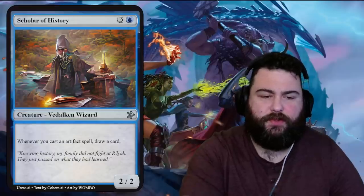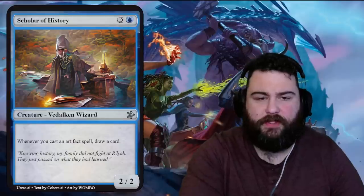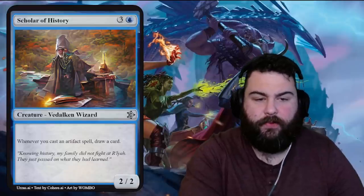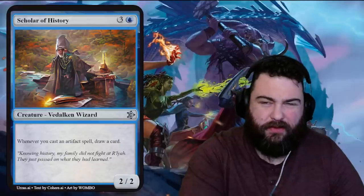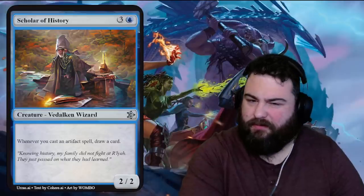Next is Scholar of History — one blue three generic for a Vedalken wizard. It's a two-two four-drop. When you cast an artifact spell, draw a card and put it in your deck... so in a deck with lots of artifacts it could pay off and draw you a couple cards. I wish it cost three not four — a little late for that. Flavor: 'Knowing history, my family did not fight at R'lyeh.' Wait, isn't that where Cthulhu is from? Let me know in the comments — I think that's a Lovecraftian world.